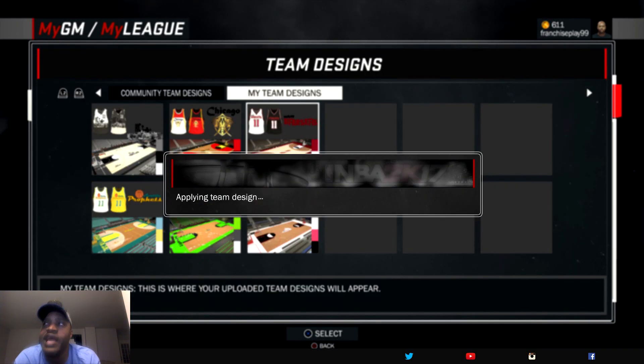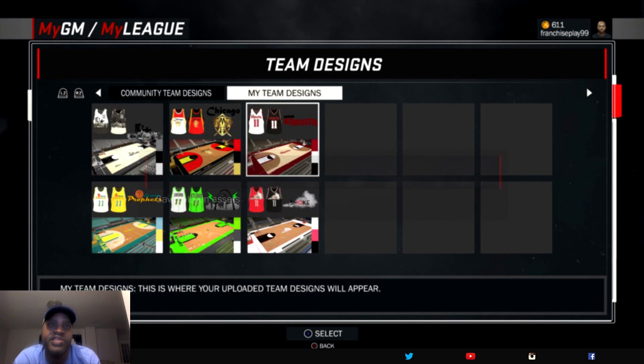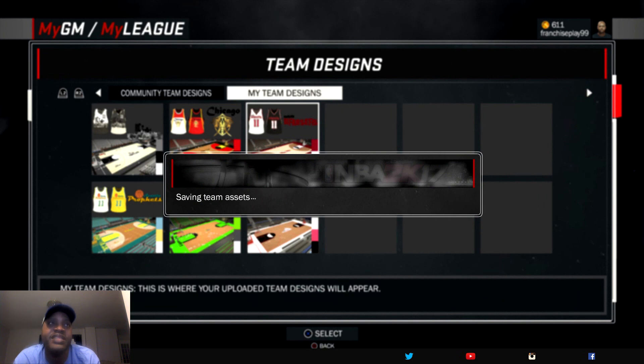I want you to leave in the comment section which one you like the best — which jersey, team, design, arena, Florida '09 do you like the most?